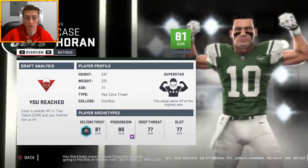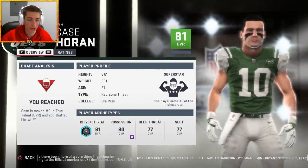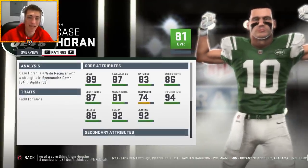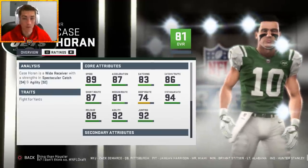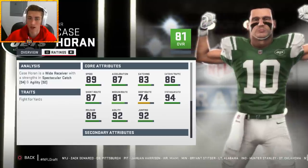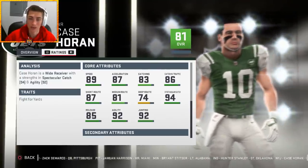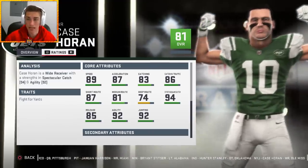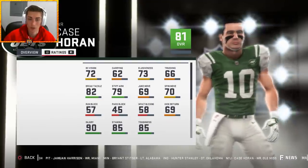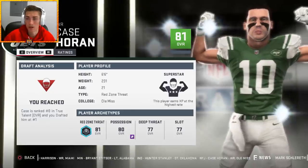We're going to go ahead and take him — he is an 81 overall superstar development player. He's ranked number eight in the class; we take him at number six, so he's not a reach. He is superstar development, 81 overall. 89 speed is pretty good for a 6'6" receiver. He's got great catching in traffic, great short route running, pretty good medium route running, deep route running is not so bad, amazing spectacular catch at a 94, good release, good agility, good jumping, good brake tackle. He is a very, very good player.